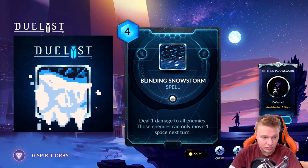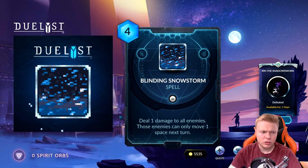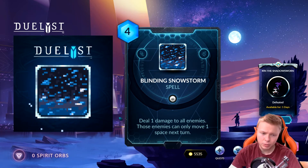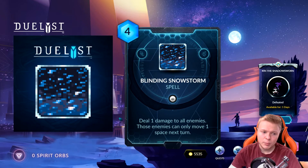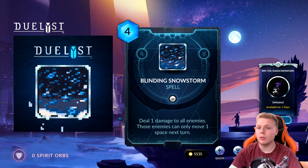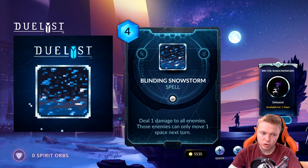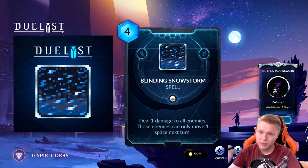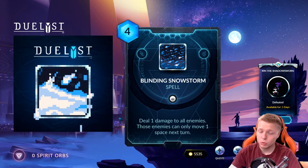Deal 1 damage to all enemies, though those enemies can only move 1 space next turn. Now first off, let's just talk about its mana cost. 4 mana for this is very slow. You could play something like Blistering Scorn, get the same effect and a body on board and deal 1 damage to everything still. But you don't slow them — the upside on this card is that you slow them. If you're playing against an aggro deck, like a very aggro Vath deck or really anything pushed at you, you can play this and slow them down, move backwards, and stall the game. So if you're playing a very late game or controlling Vaynar deck, we might see maybe 1 or 2 copies of this, probably never 3.